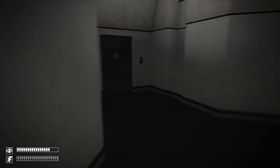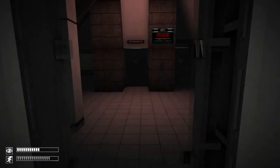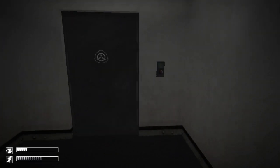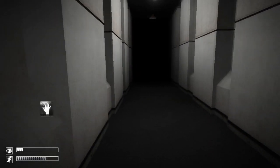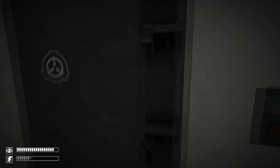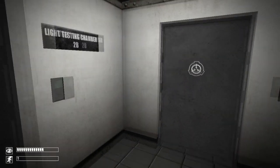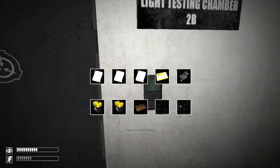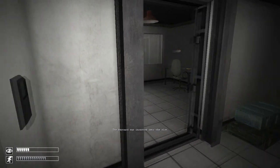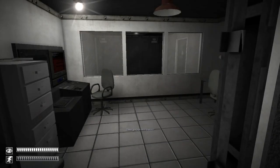He might still be in there. Usually when you clear out far enough away from something, he disappears. So one of these is the light containment zone exit, right? Last time around I got really, really lost in here and it took me a while to figure out where to go. I don't think I've gone through this door. Well, it doesn't matter.